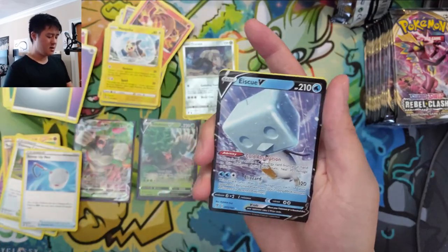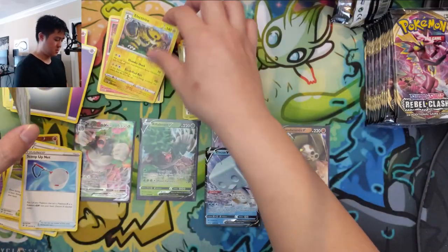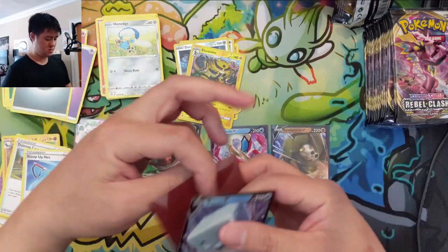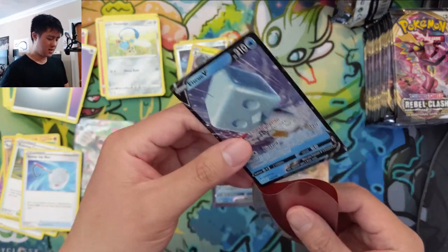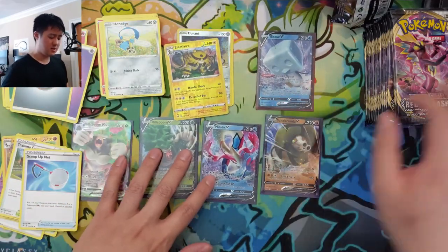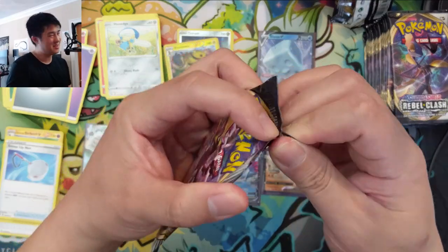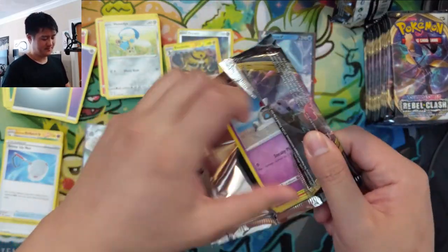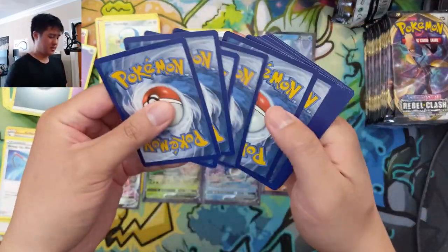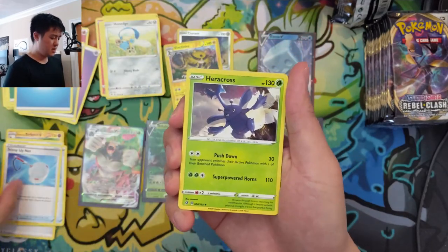Heat Rotom, Peko, Scoop Up Net — nice. Electivire, and an Eiscue V. We'll take it. We want Dragapult V-MAX, Dragapult secret rare, Boss's Orders rare, Boss's Orders reverse — I keep asking for it; it should happen eventually, right?